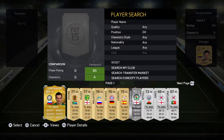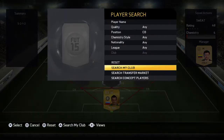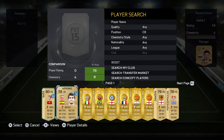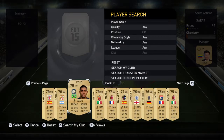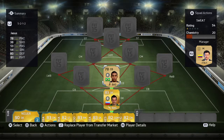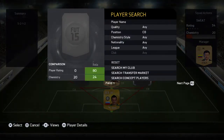Starting off in goal we have Handanovic, who is pretty solid. But to be honest, if I had to pick one goalkeeper who's my favourite, it has to be David De Gea. Do try him out. Our centre back is going to be Juan Jesus, who links up with Handanovic.